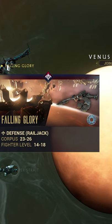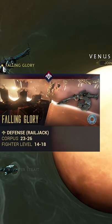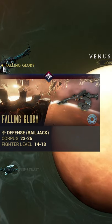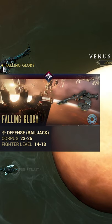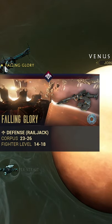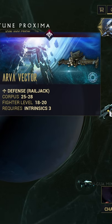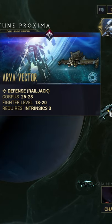All of the parts drop from new Corpus defense tiles on the C drop rotation for all of the defense tiles, so that means you'll have to stay 20 rounds at a 10% drop rate per part. Falling Glory on the Venus Proxima will have the Ash Systems Blueprint. Arva Vector on Neptune Proxima will have the Ash Neuropics Blueprint.